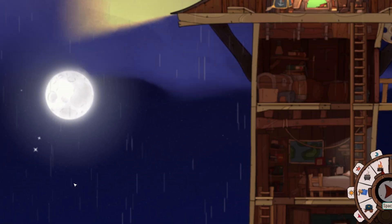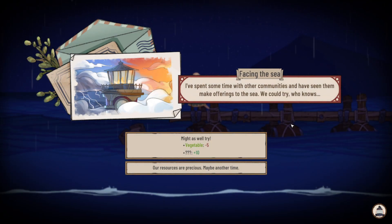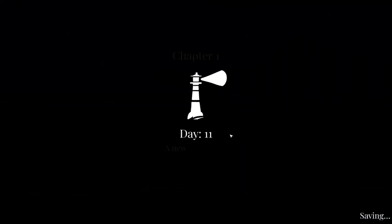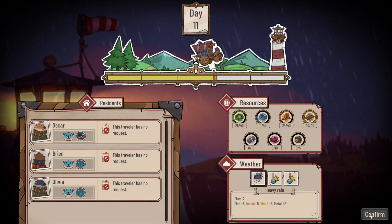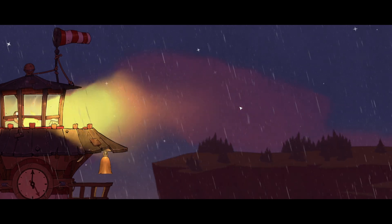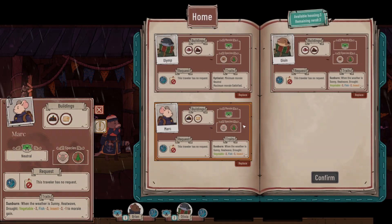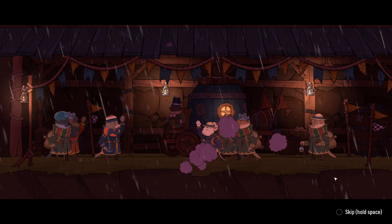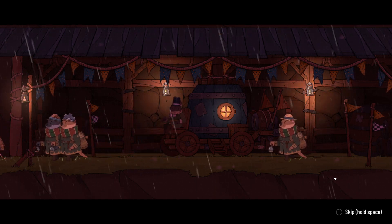Blue skies are coming, which will be great vegetable days. We're losing three travelers but keeping two, so effectively losing one net. I forgot I built more housing — that's why the numbers work out. An event triggers: someone left materials on the workbench. We choose the morale boost.